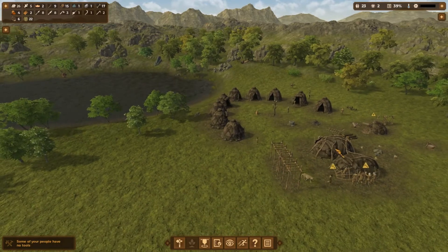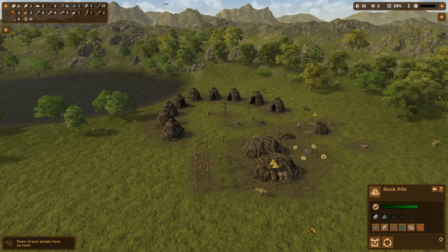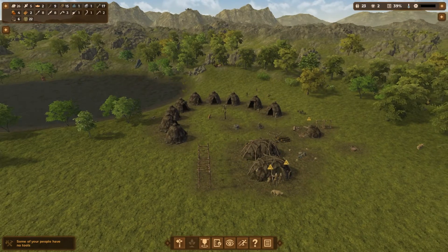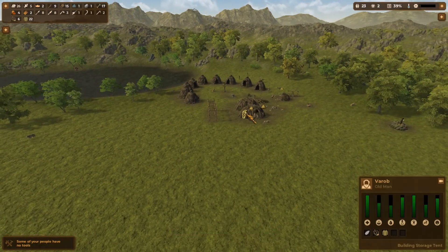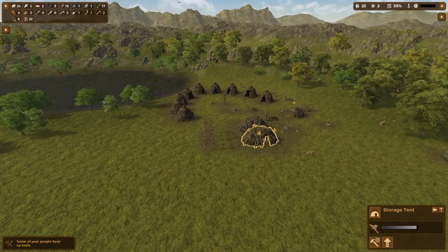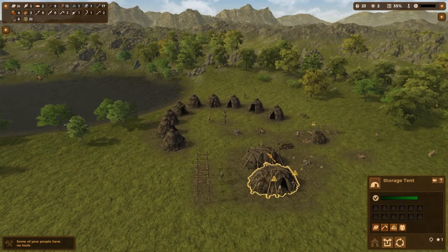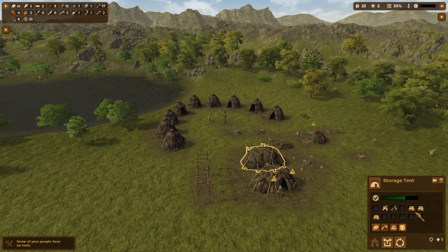So many people have no tools. Let's go ahead and get some tools in production. Grab a couple bone harpoons and spears, knives and that — I think that'll be good. Because I've got quite a bit of bones here I need to work with. Food and clothing goes in this one, everything else goes into this one.